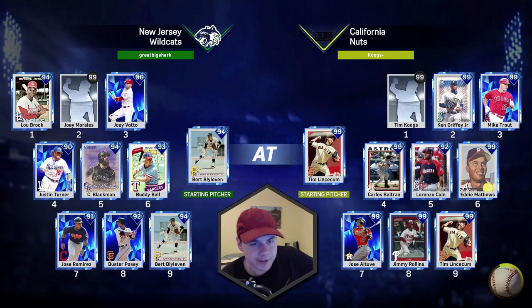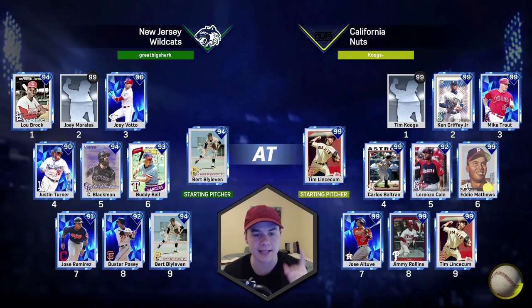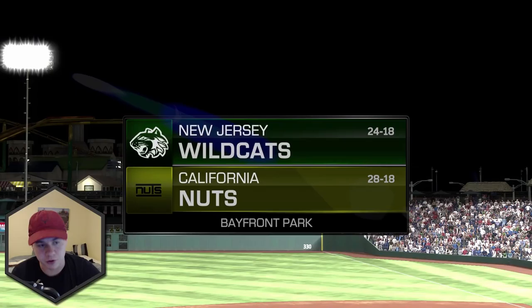We're taking on the New Jersey Wildcats. He has Lubrock, Creative Player, 96 Votto, Turner, Blackman, Buddy Bell, Jose Ramirez, 92 Buster Posey, and we're facing the postseason 94 overall Burt Blylevin. I don't know if I've faced this card before. I do have him for a specific reason, which I will tell you in a future video.